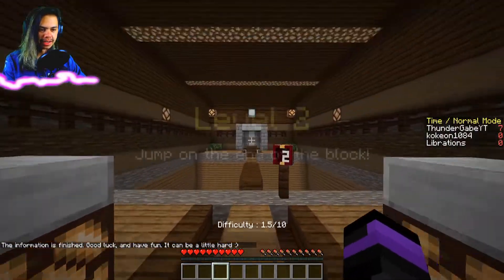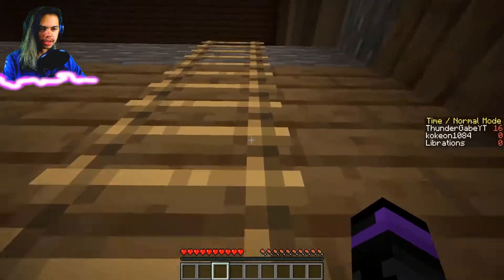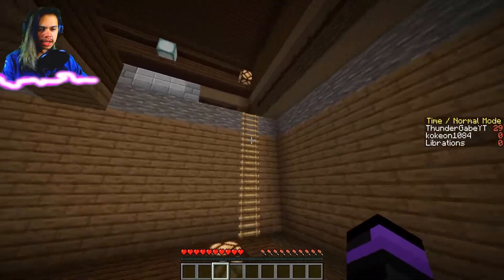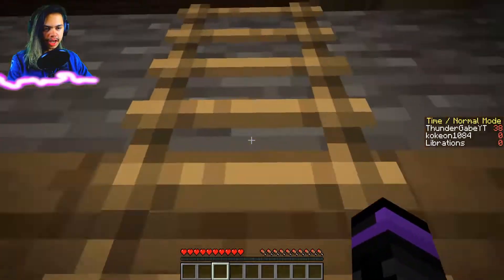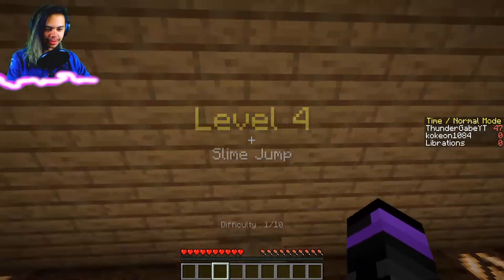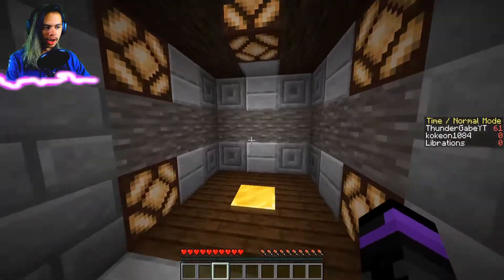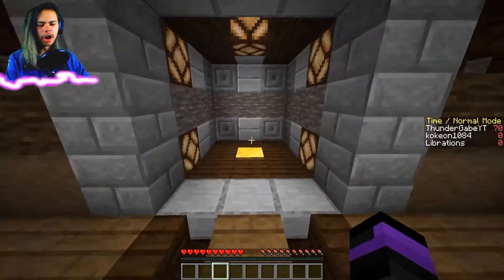Two-block jumps — super easy, difficulty one out of ten. This is what I'm talking about — just smaller stages to show you the different jumps. They're not meant to make you want to rip your hair out. Just all the different jumps possible in Minecraft, and I'm thinking 1.15 probably has more possible jumps than previous versions. I could totally momentum this, but I want to be able to do it without momentum. One-block momentum quad jump — not hard at all.